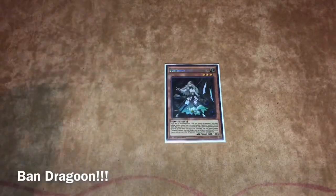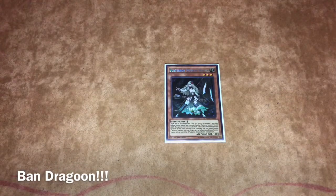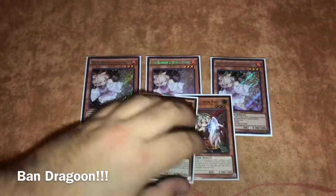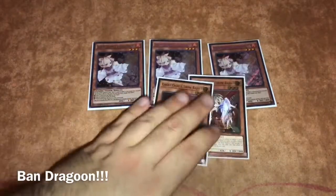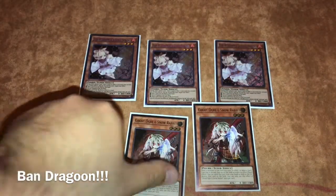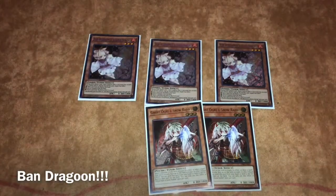I don't play Mist Wurm just because I didn't want to add more bricks — we're already playing Dark Magician and Red-Eyes. For hand traps, we play triple Ash Blossom and double Ghost Ogre. I was at 40 cards and didn't want to bump Ogre to three. Ghost Ogre is really good against combo matchups, and Ash is good against everything.